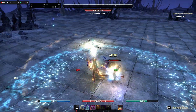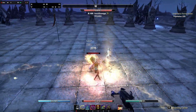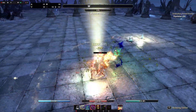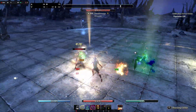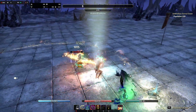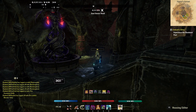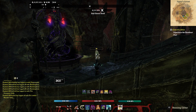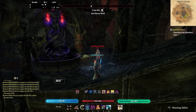I think the idea of Venom Skull being disregarded so quickly as a spammable is that the skill animation is very wonky, especially when it's used as a ranged ability. When you are far away from the target, it does have a significant amount of travel time, which makes the ability not able to land on people who are roll-dodging or blocking very often.